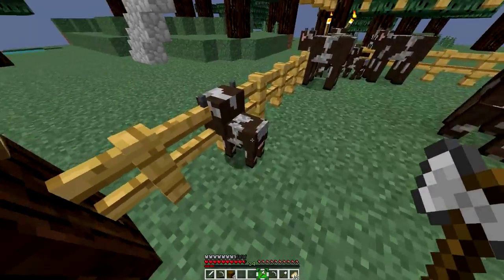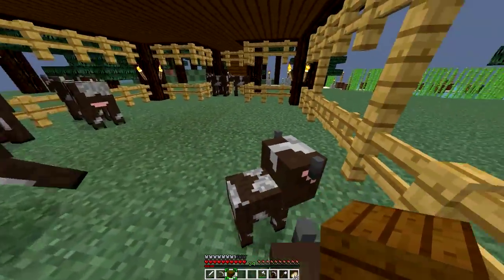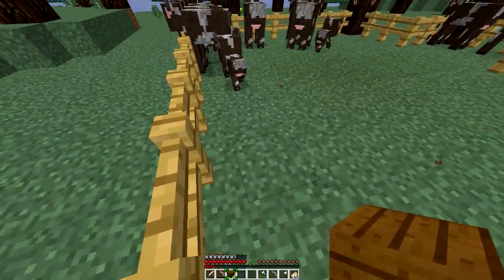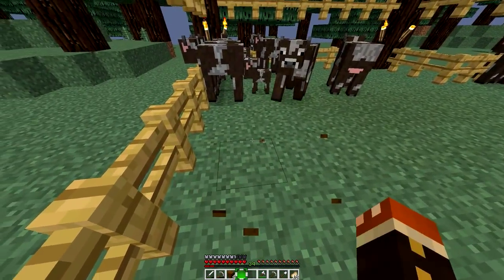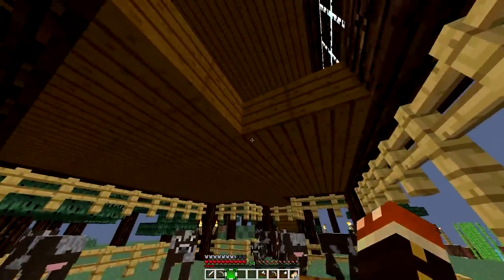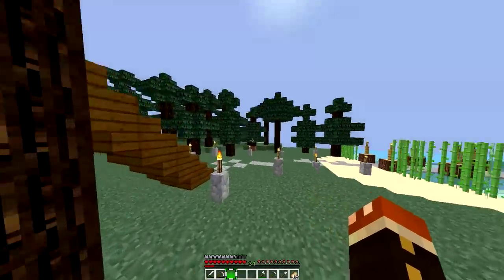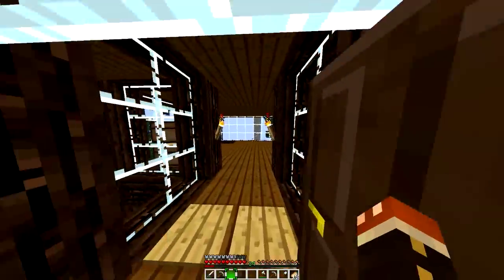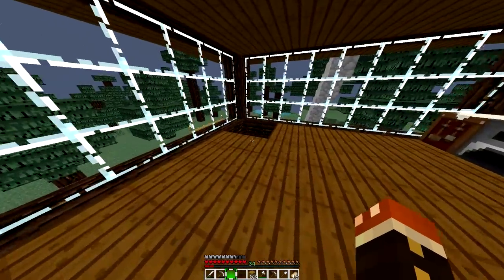We're gonna have to block this off. Baby cow, you gotta move — move, cows, back up! There's the spot where we're gonna put it. Now let's just build up a little bit of some walling for this area. Do we have any of that wood? We have spruce wood, alright good.